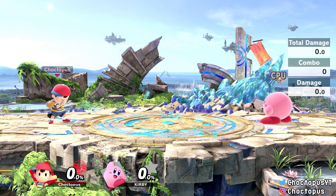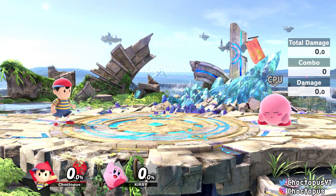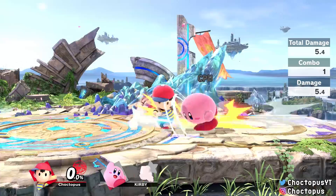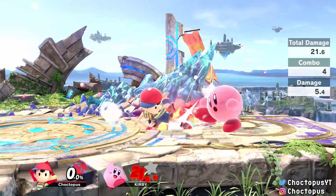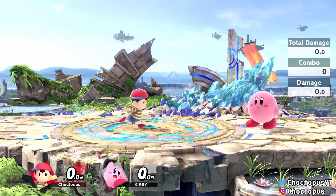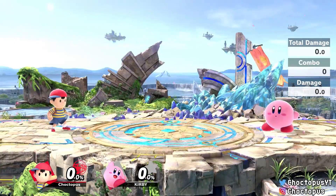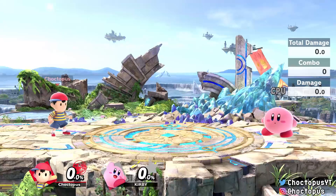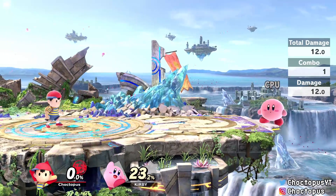Ness's tilts might be the weakest part of his kit — his air attacks, smash attacks, and specials are all better. His down tilt is a quick poke that only does about 5% but comes out very fast, letting you rack up damage. His forward tilt has decent knockback. His up tilt hits on both sides and at lower percentages you can chain it to start air combos. Sprinkle them into combos but they're not his main focus.